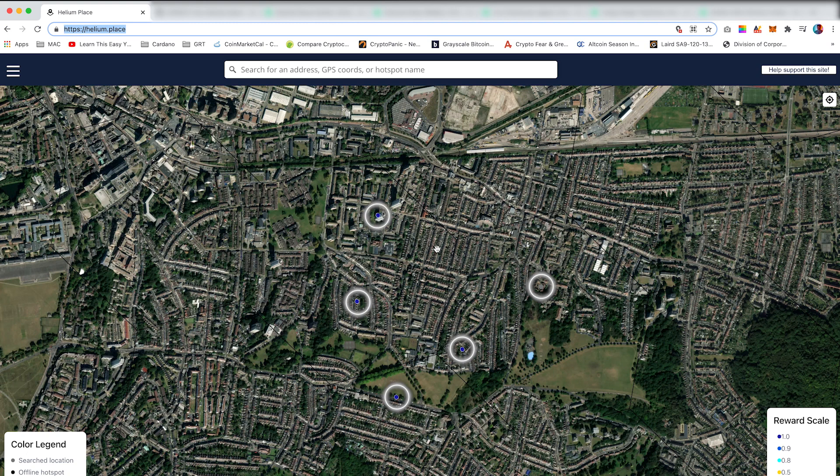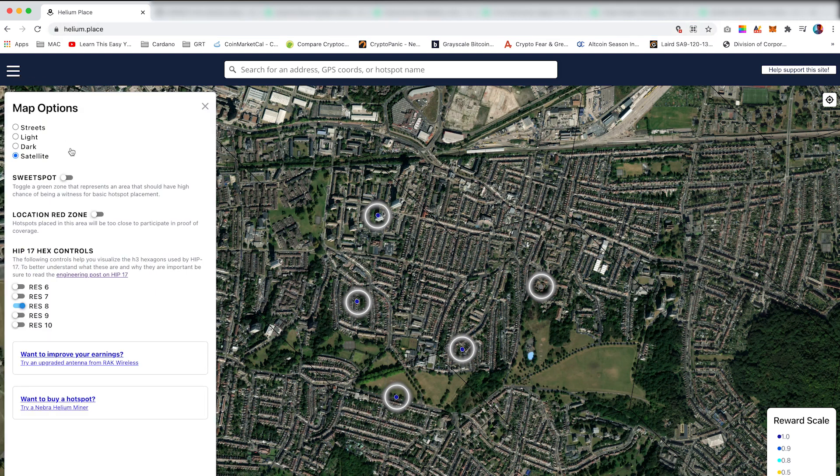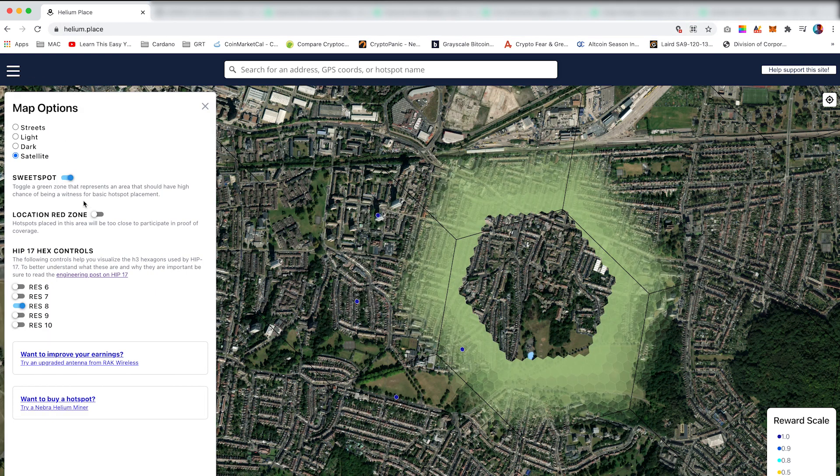There are five helium hotspots in one specific area. If you come up to the burger menu and click the sweet spot and the location red zone, what this means is that if you have two hotspots in the red zone, you're reducing your earnings by half. So on the reward scale, you'll be earning 0.5 per hotspot.